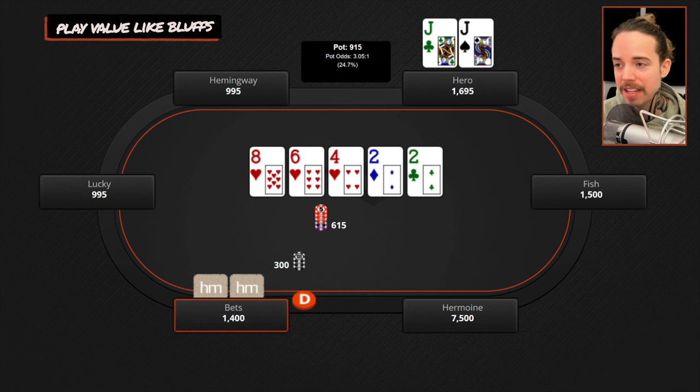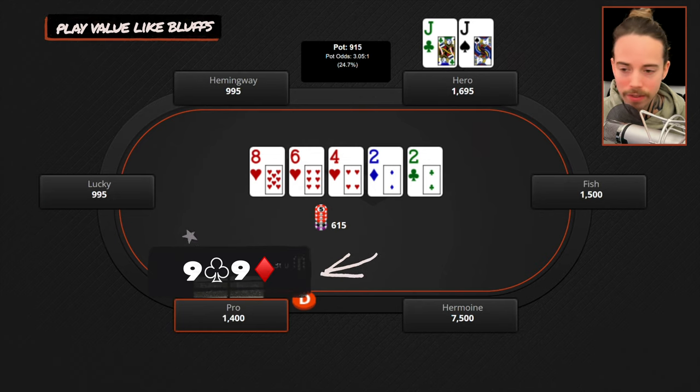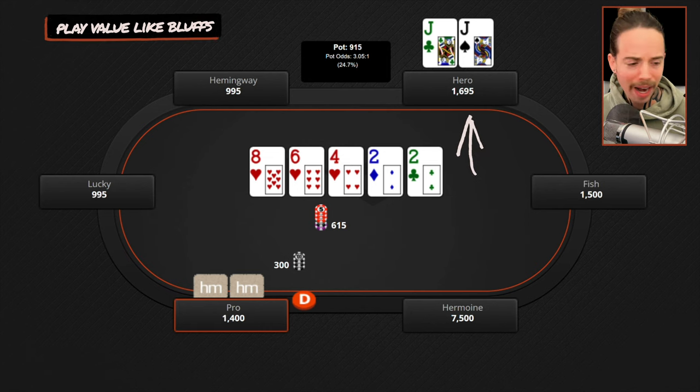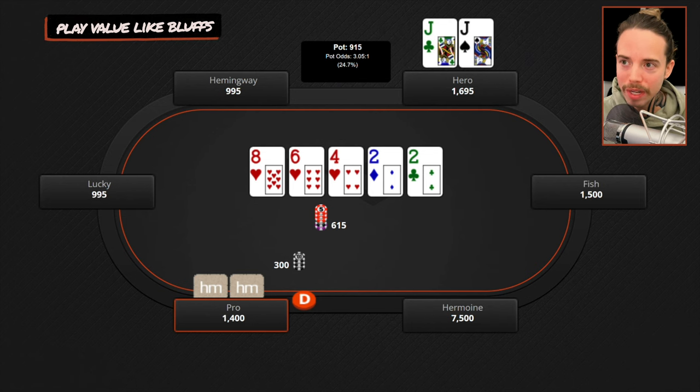So we should check, and we check — and let's say he bets $300. We have a slam-dunk call, right? We beat all of his value and his bluffs. But let's consider all of our options — what happens if we raise? Let's go back to heuristic number one: what would I do versus this line? Put yourself in his shoes — you have pocket nines, the river's a blank, they check again, you bet for value with pocket nines, and now they check-raise. That doesn't make any sense. The guy in the third blind — if he had a flush, he'd probably just bet the flop or check-raise the flop, or come out and bet the river after the turn went check-check. So what does it look like when they check-call the flop, turn goes check-check, and now they check-raise the river? It looks like the third blind has ace-queen or ace-king with a heart, turning it into a bluff.